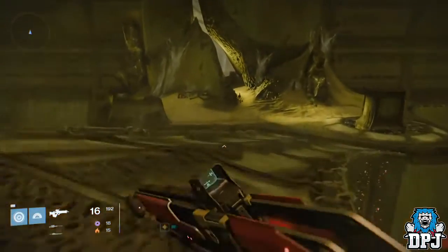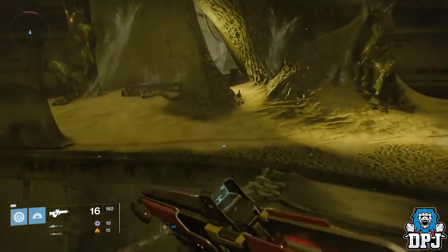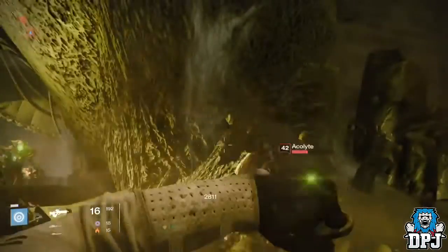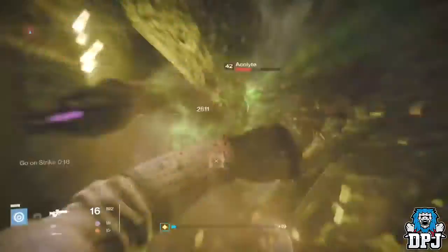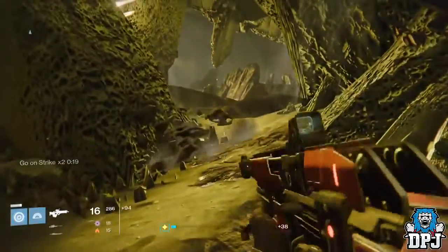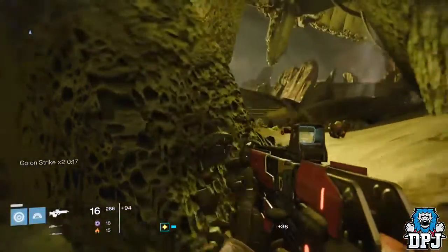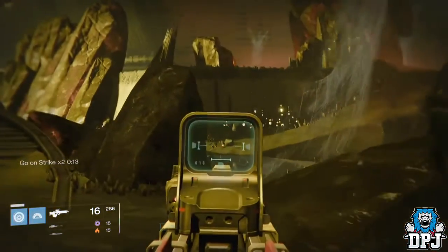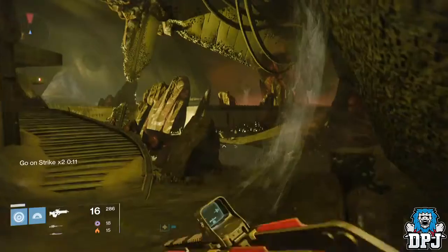Basically, you want to load up the raid and as soon as you spawn in, go right — just as I do in the video. You will then come to where some acolytes spawn, which you should try and kill simultaneously at the same time. If you manage to do that, they will all spawn at the exact same point, but it's no biggie if you don't. You can see they spawn at this door on the left, up on a balcony, and they spawn constantly.